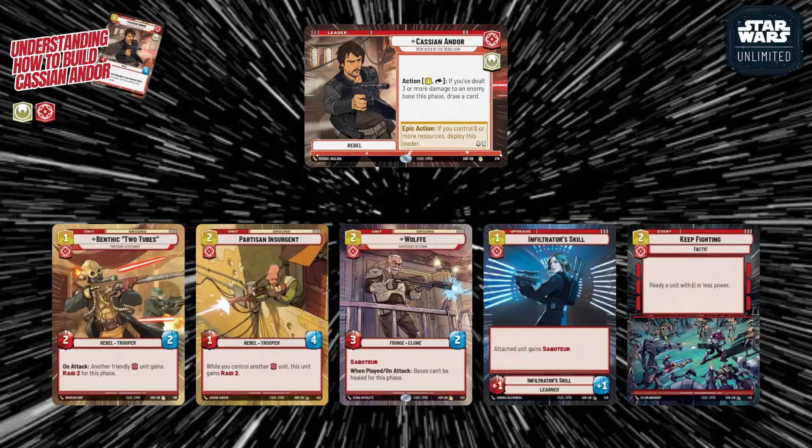On the non-Heroic Aggression side, Bendu Tubes lets you give any friendly Aggression unit Raid 2 on attack, and Saw's Insurgent gains Raid 2 itself when you control another Aggression unit. Wrecker is cheap with Saboteur to bypass Sentinel and has a nice on-attack effect that prevents opponent's base from being healed that phase. Infiltrator Skill is a key upgrade that grants Saboteur to any unit, letting it bypass Sentinel to attack the base and trigger Cassian. Keep Fighting readies a unit with 3 or less power so it can attack again for extra damage.